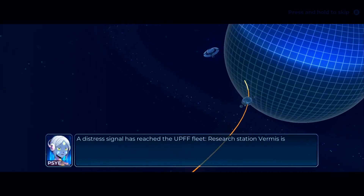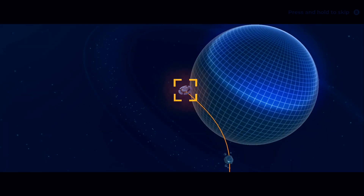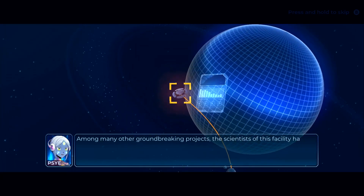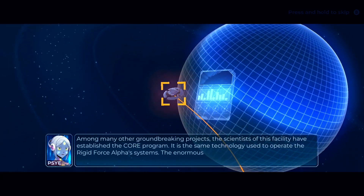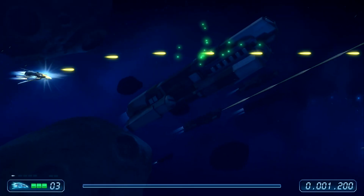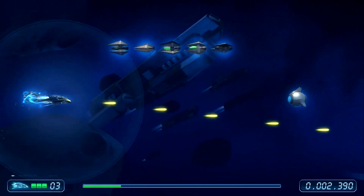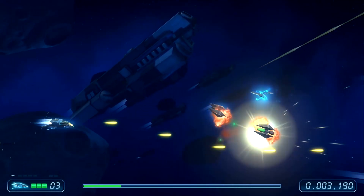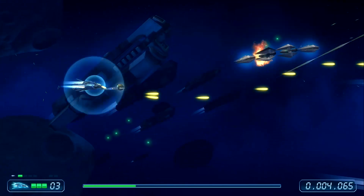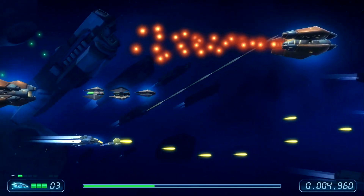It tells the typical story of aliens invading a science facility that is working on the core program, which just so happens to be the same technology that powers the Alpha's system. We quickly discover that this was no accident, which means that we either fight this unknown aggressor or let them threaten all of humanity. And as the captain of Rigid Force Alpha, you're definitely not going to let that happen.